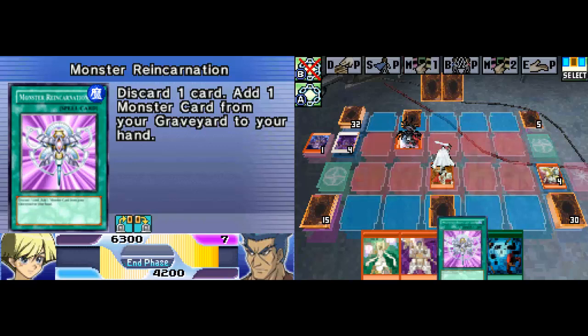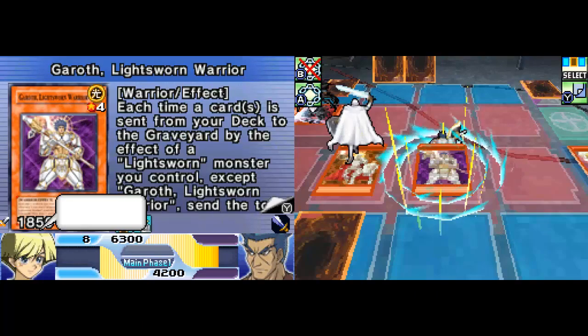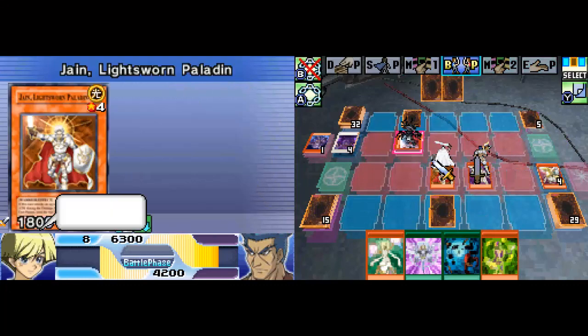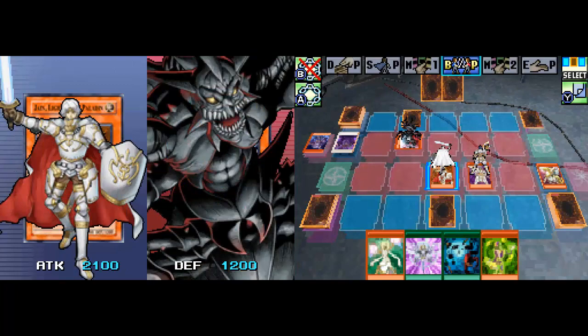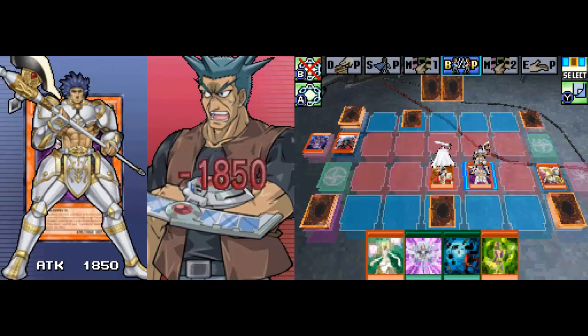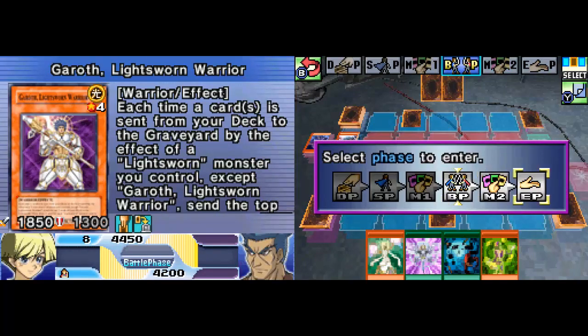Are you going to summon a monster? Are you going to do anything at all? No — you're not doing anything. In that case I'll summon Garroth in attack mode. I will not activate Torrential Tribute. My Jane will attack Trigody, and Garroth gets a direct attack on you for 1,850. I'll end my turn there.